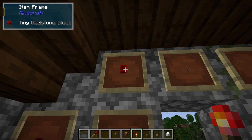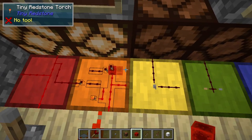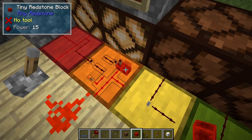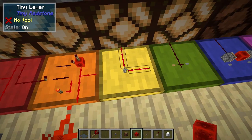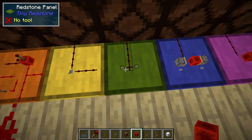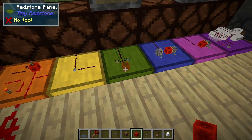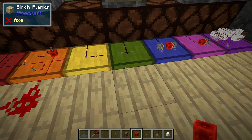And of course we also have the tiny redstone block. This tiny redstone block works just like the vanilla redstone block — it outputs a strong signal of 15 on all sides in every direction. The tiny lever works just like the vanilla lever. We have a tiny wooden button and a tiny stone button, and just like their vanilla counterparts the tiny stone button will output a redstone signal when you click on it for 10 ticks and the wooden one will output for 15 ticks.